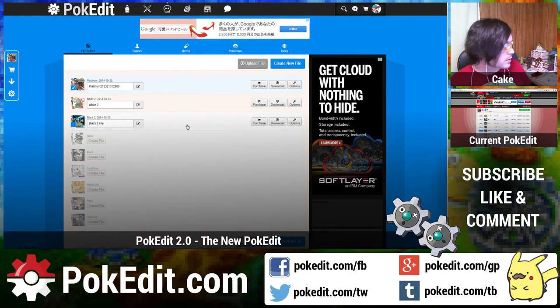I'm going to try to keep this stream kind of short and get to some questions at the end. I basically just wanted to show off the new site — the way it looks, the way it's going to work — and a couple of new features that the editor has. And then I'll get to the stuff you've probably all been waiting for at the end, which is the 6th gen stuff.